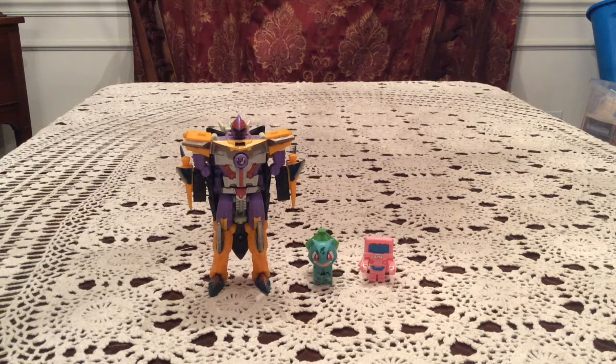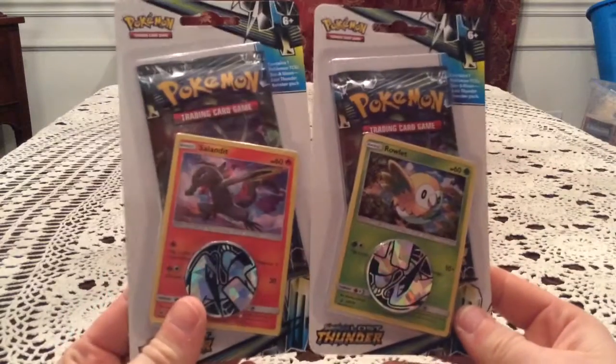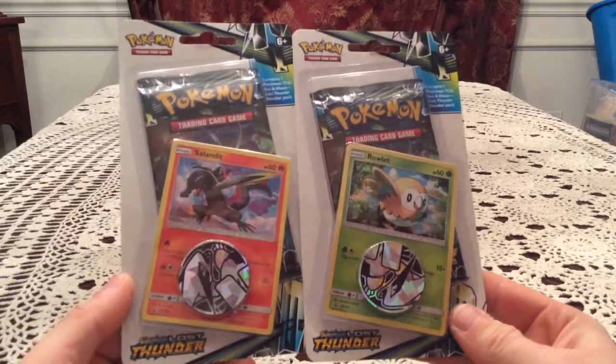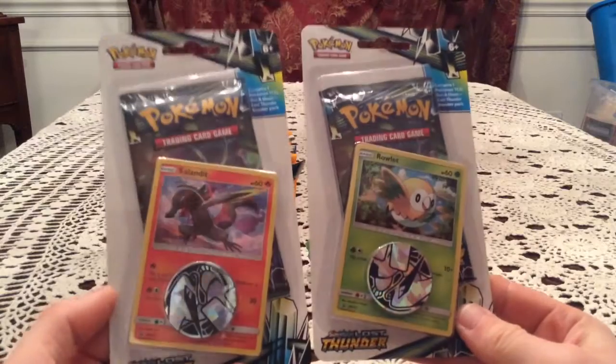Hello again everybody, this is Gotta Transform Them All. I have today another pair of Checklane Blisters featuring the Lost Thunder packs. So we got Salandit and Rowlet — actual Blackstar promos thankfully — and a pack of Lost Thunder in each.